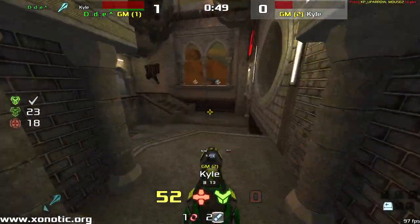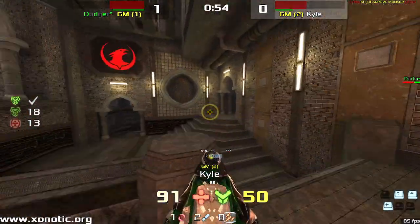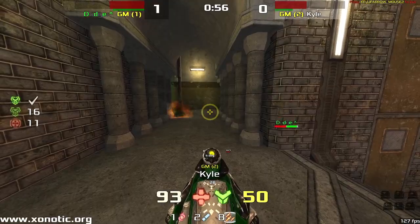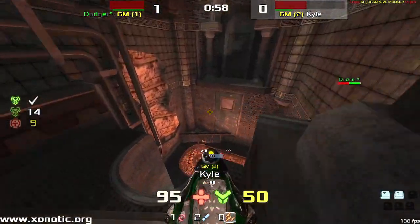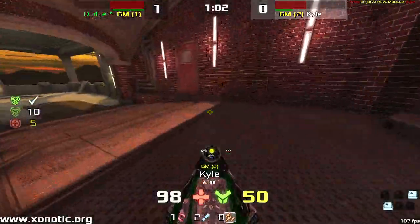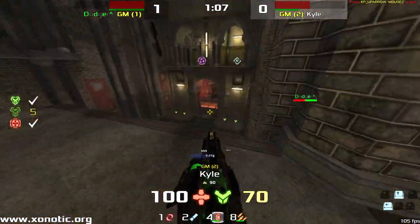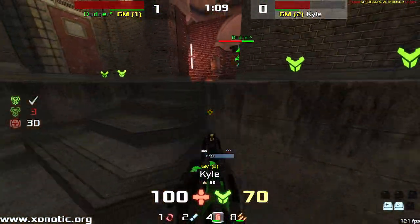Dodger getting the first frag though, Kyle going to be just playing a little bit more slowly. This is the Quake Champions version of a Quake 3 map that was originally a Quake 1 map.